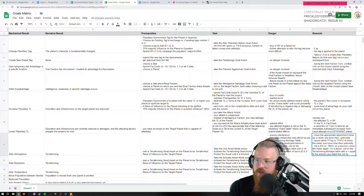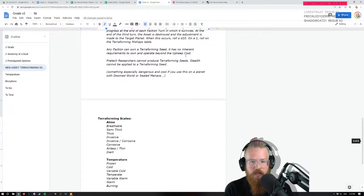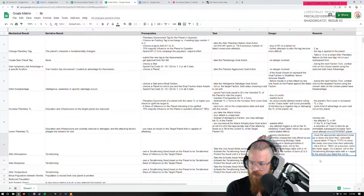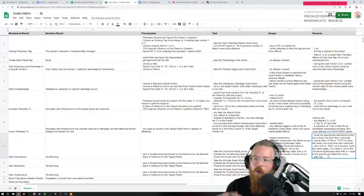Since you can buy terraformers with force, it's also not buildable with pre-tech logistics — it functions like pre-tech law. Pre-tech terraforming seeds: nor can pre-tech logistics. Stealth cannot be applied to a terraforming seed. Do you earn experience for doing this? Yeah, totally — gain 2 XP or whatever, just a little bonus. I want basically all of these to give you XP, aside from creating new tags, because if there's danger you should get XP.